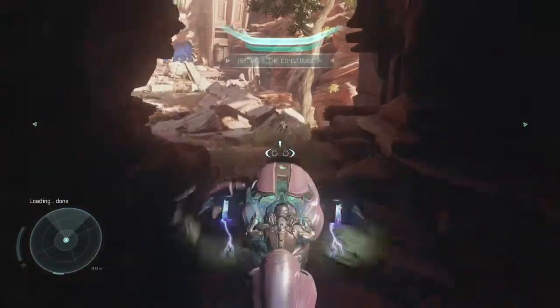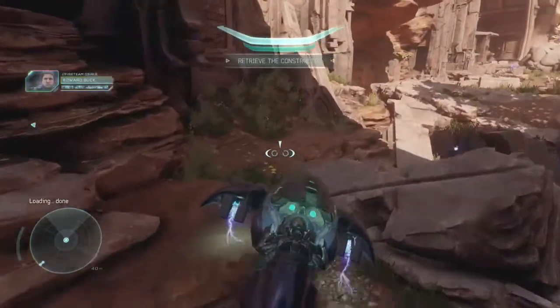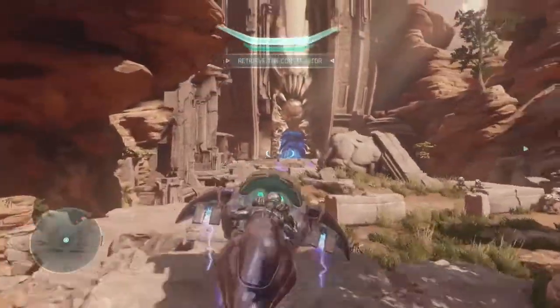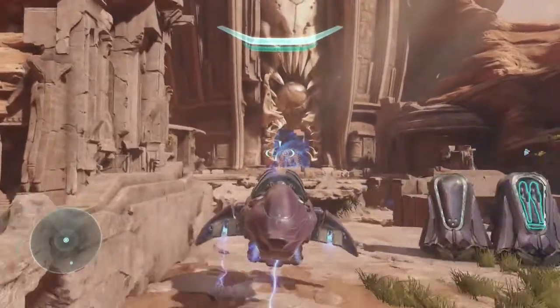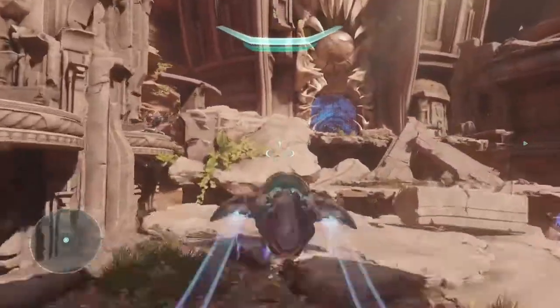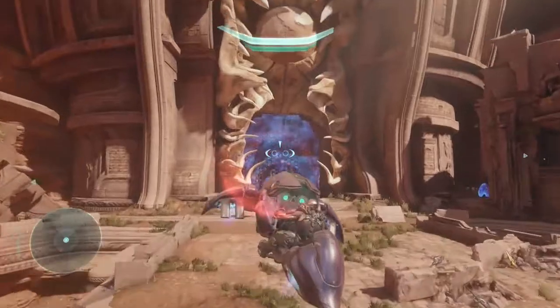Once down here, there's a shield on the other side of the map. Begin shooting at it on your way over. Drop down here, raise your nose, and boost up this ramp, and continue to fire on the shield until it finally goes down.